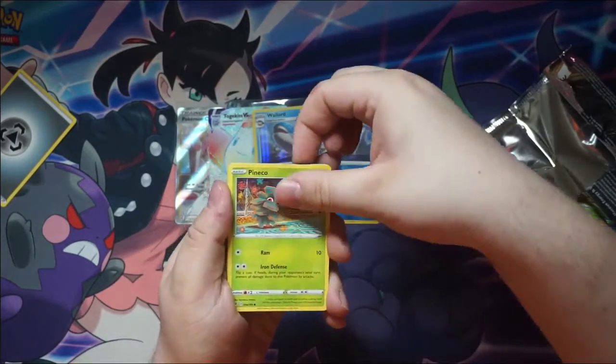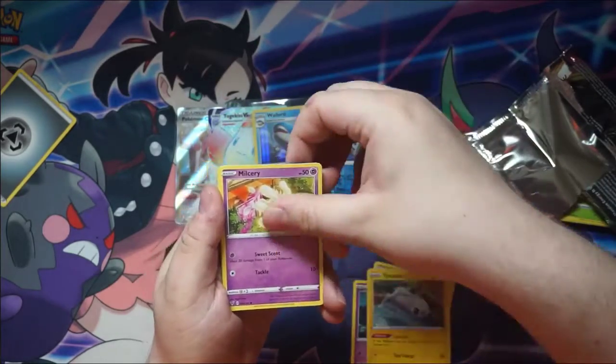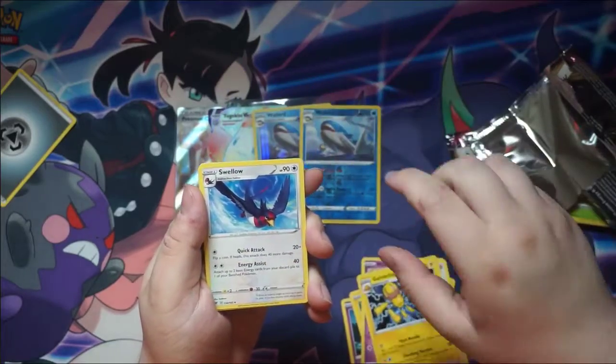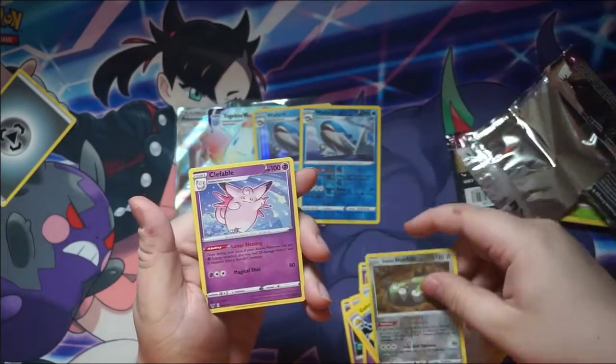Pineco, Clefairy, Tynamo, Milkree, Galarian Meowth, Galvantula, Swellow, League Staff, Galarian Stunfisk, and a Clefable.